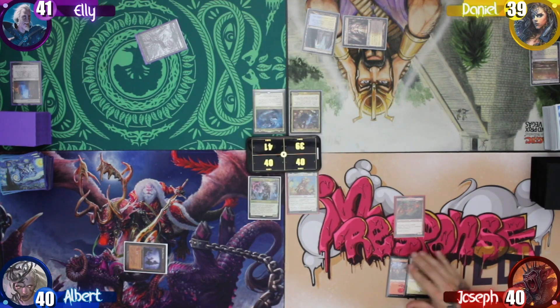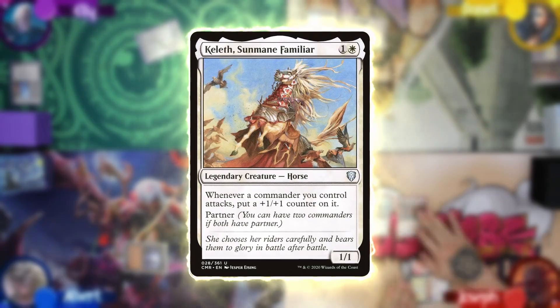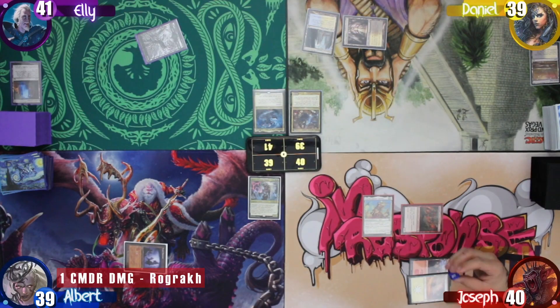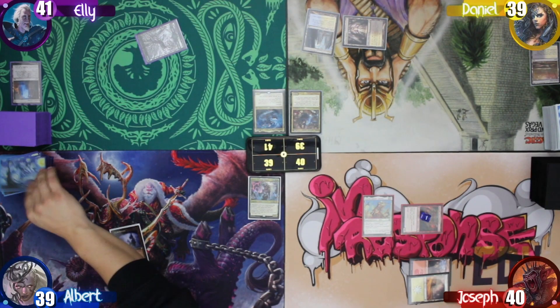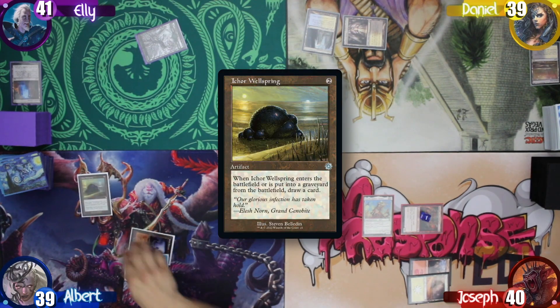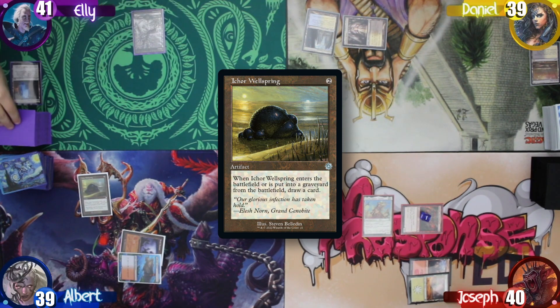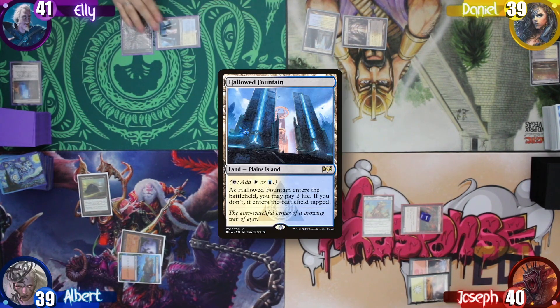Joseph plays a Plains and then casts his other commander, Keleth, Sun's Mane Familiar. He then goes to combat and swings at me, triggering Keleth and putting a counter on Rograkh. I draw for turn and play a totally legit Volcanic Island, and then cast an Ichor Wellspring, drawing a card as it enters. Ellie then draws for turn and decides to just play a tapped Hallowed Fountain and passes.